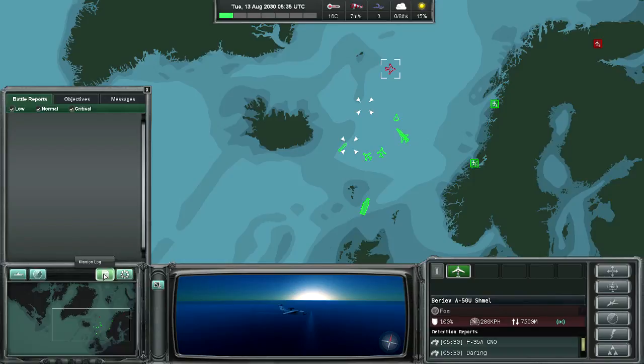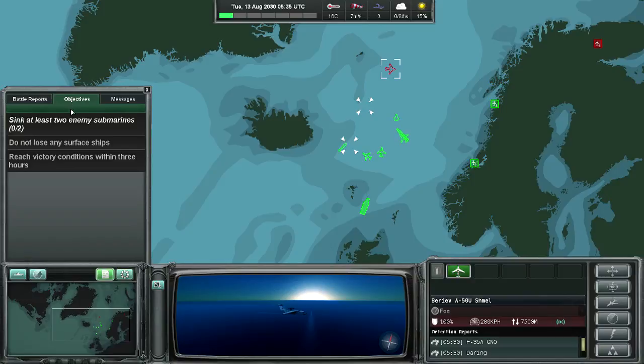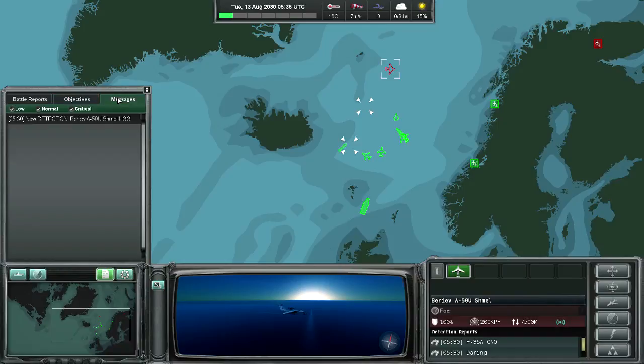The mission log is one of the most important panels in the game. You will find the battle reports, which list everything that has been shot at in the game. The objectives tab is where you can see your victory conditions — in this game we need to sink at least two enemy submarines, not lose any surface ships, and we only have three hours to reach this goal. There is also a tab where you can review messages that have already disappeared from the screen.